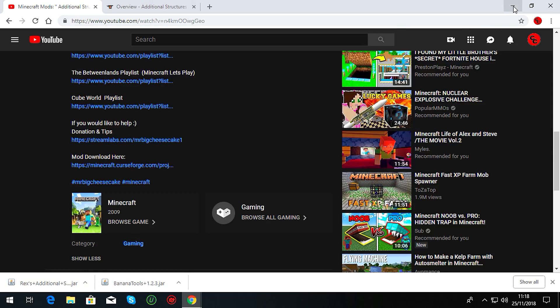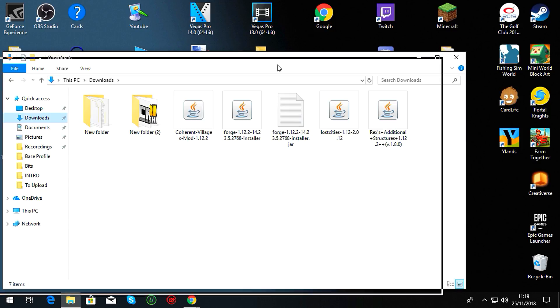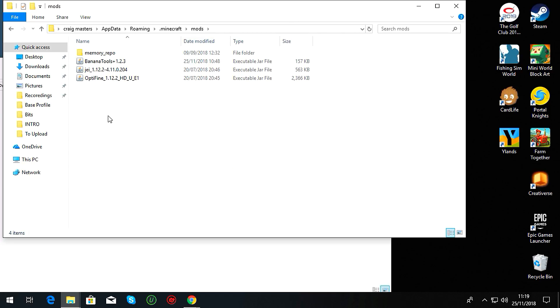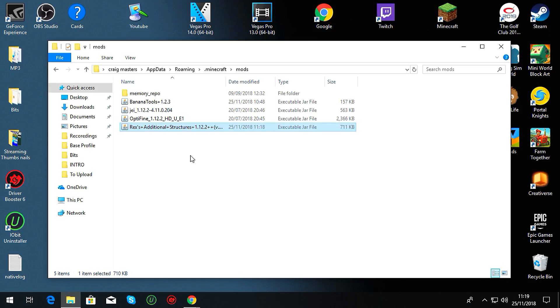So once the mod is downloaded, go to your downloads folder — sometimes it can be pinned to Start. Find the mod you just downloaded. You've already installed Forge, so now you just drag the mod file over to your desktop shortcut, double-click the shortcut to open your Minecraft folder, double-click on Mods, then simply drag your mod straight into the mods folder. Drop it in there and that's it. When you start the game, that mod will be installed.